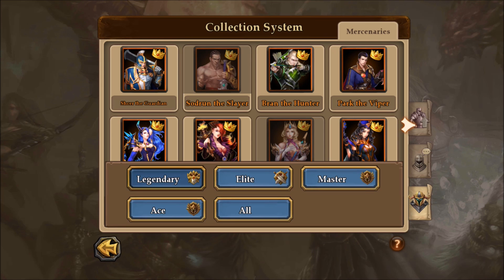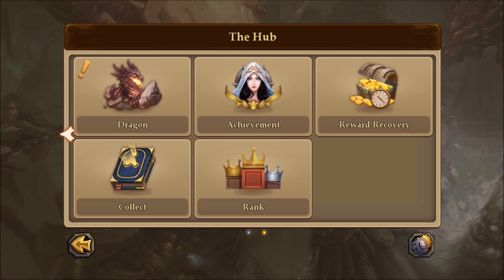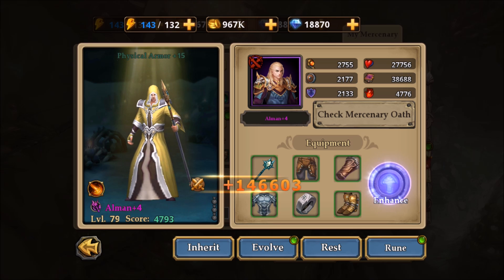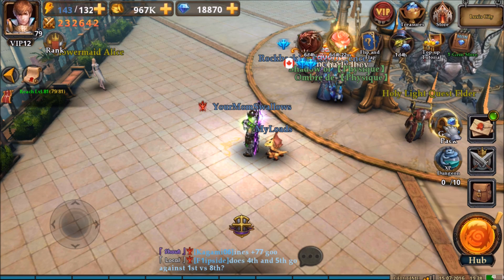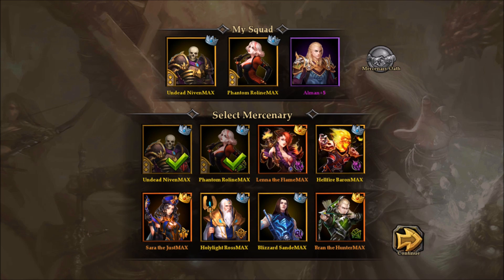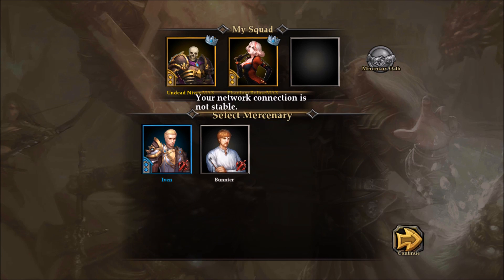Those are called master mercenaries. I have one more master mercenary to get their five bonus, and then I have them all. Here's Almond right here — bam, the oath — and there we go. Now all of my master mercenaries are plus five. Let's just look at this again — I should have all my mercenaries plus five here, yeah I do.